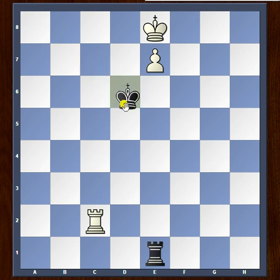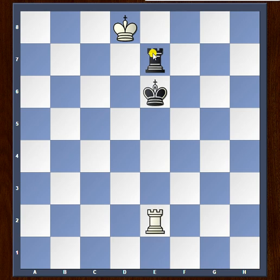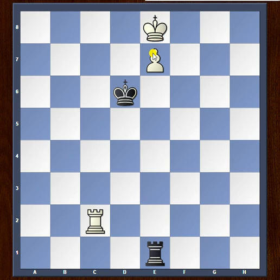What's wrong with king to d6 attacking the pawn? Well, white simply has king to d8 threatening to promote, and if you capture the pawn we have rook d2, king e6, rook e2 check — and that picks up the rook. So that leaves black with only one move: to put his king on b7, and this is where we start building the bridge.